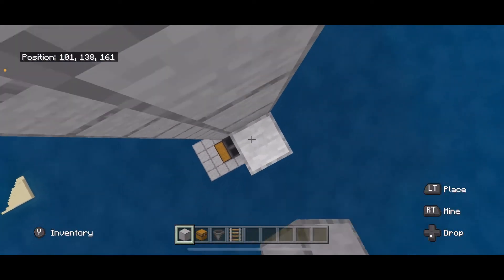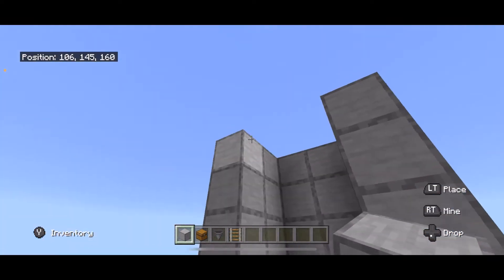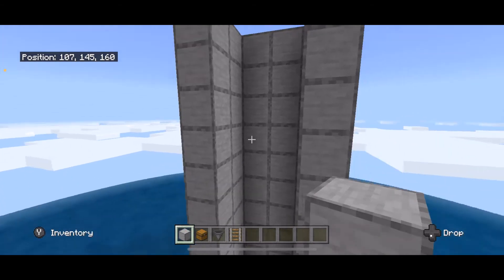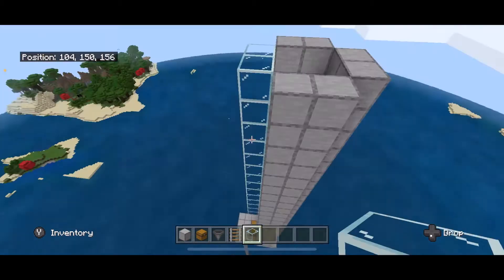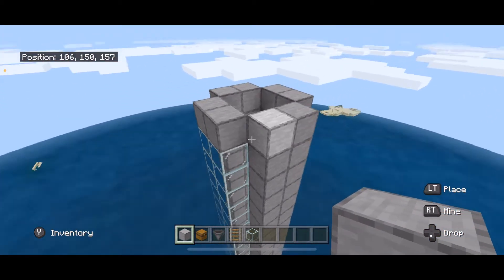Go ahead and finish the tube. Now this front part of the tube I'm going to make with glass - you are welcome to make it with anything that you want. I'm actually going to break those two blocks and replace those with solid blocks.